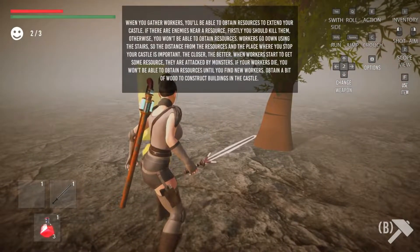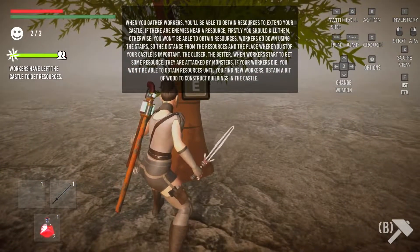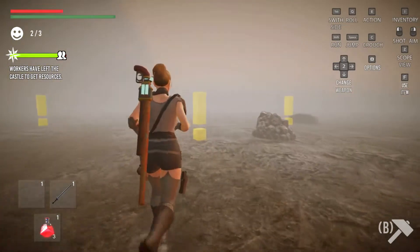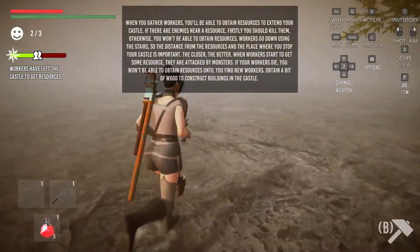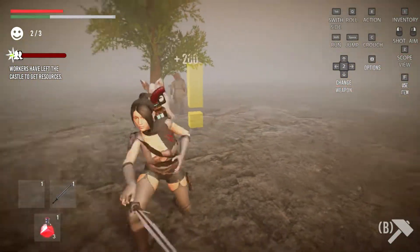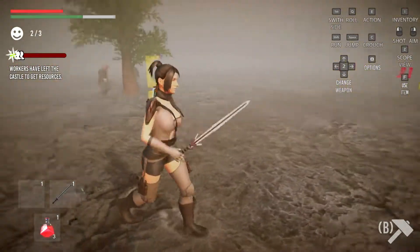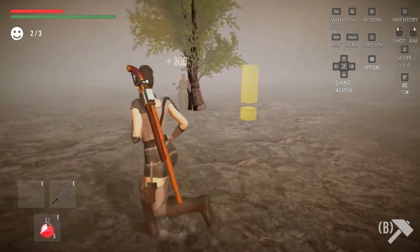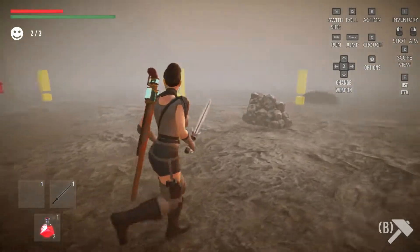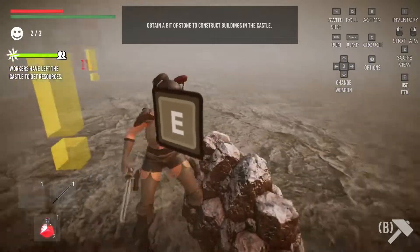When you gather workers you'll be able to obtain resources. Those guys — I kind of picked them up and put them somewhere, and when I tried to do the resource gathering it would be totally more efficient if I could just do the resources myself, Heidi. Maybe those guys stay up on the castle and do something else. Don't go anywhere — I'm not done with you.